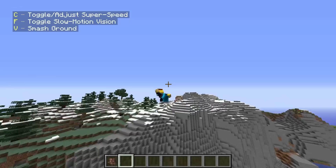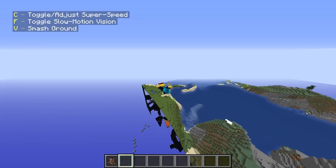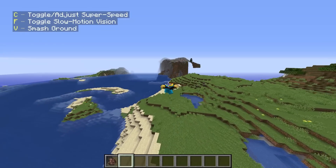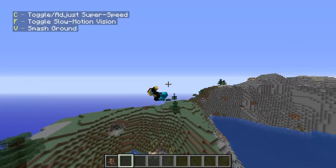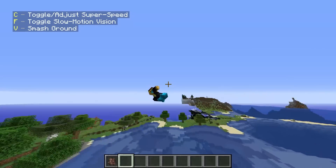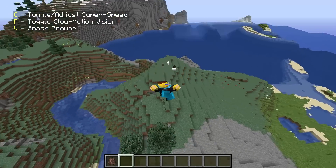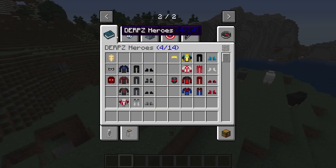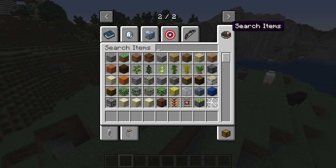Before we jump into the Twilight Forest as these guys, I'm probably going to go on Invincible when I'm in there because I just love these animations so much. It looks so smooth just flying around like this. So before we jump into the Twilight Forest and see just how powerful we are, I do have a few other powers and characters to show.